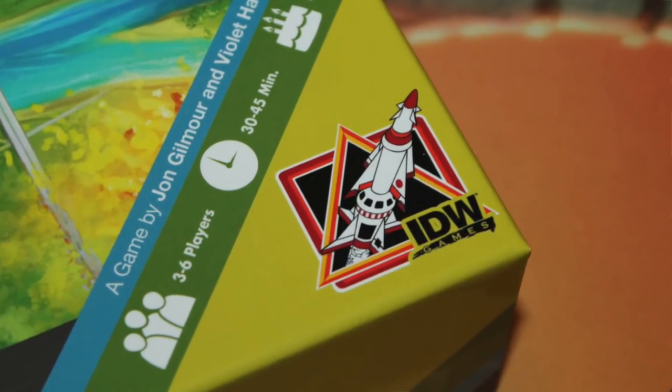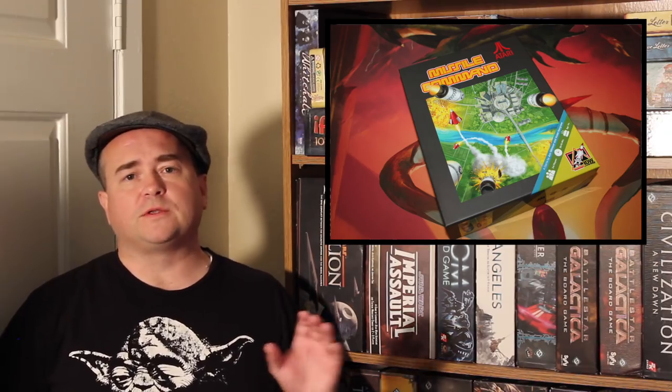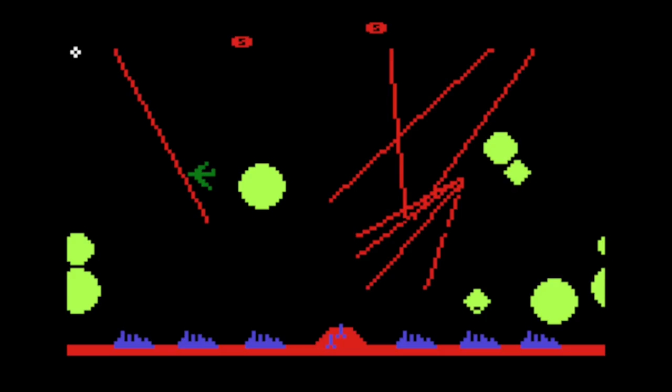Missile Command from IDW Games, for three to six players, is based on the old Atari 2600 console game. If you played this game, you know it's all about defending cities from incoming missiles. You had a cursor, you'd fly around and try to set up these plumes that would destroy and detonate incoming warheads against cities. It was a science fiction game — I played this as a kid a lot, great fun, very rudimentary by today's standards, back in the 1980s. And now they've updated the concept and brought it to you in board game form.